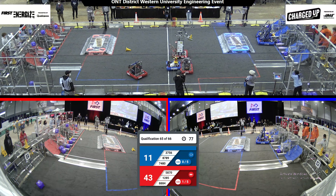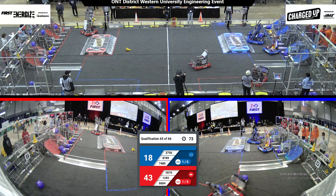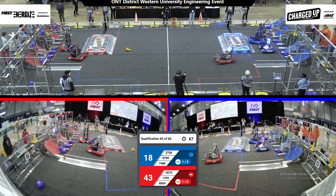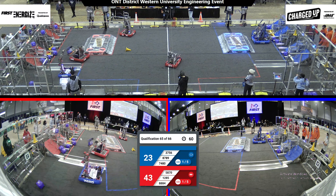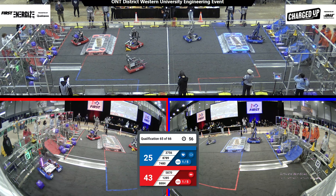Checking out the Red Alliance. 8889, 84 grabbed a cone from their substation, looking to score it into their grid. We've got both alliances hard at work, with just under 60 seconds left of this match. Let's see if the teams can score some additional points.